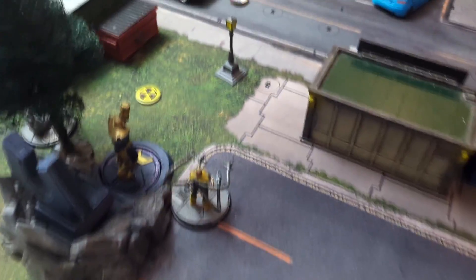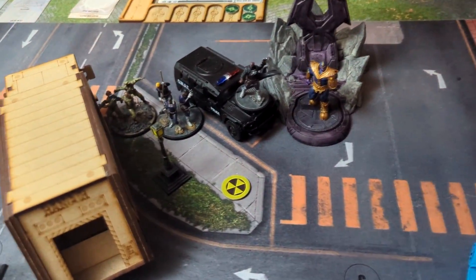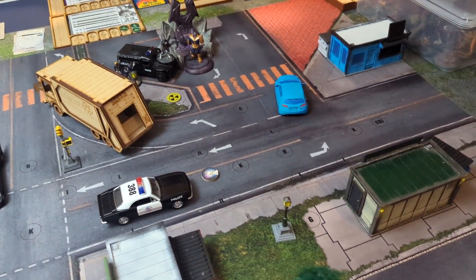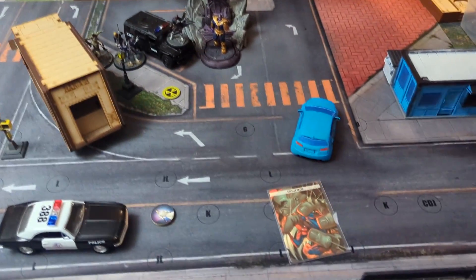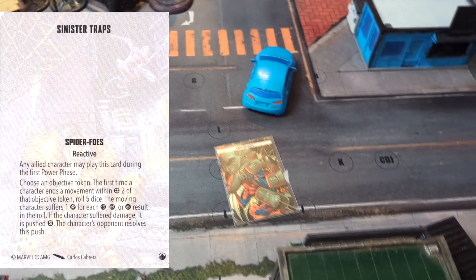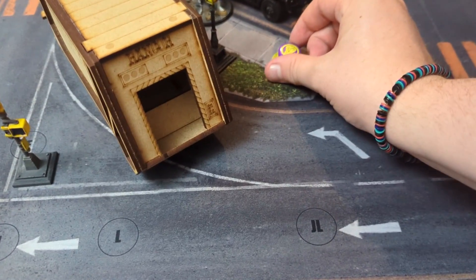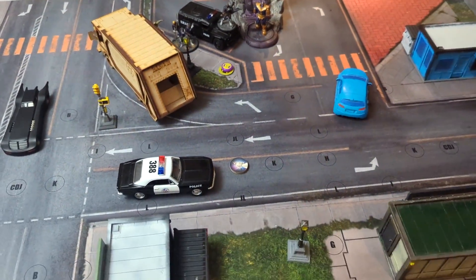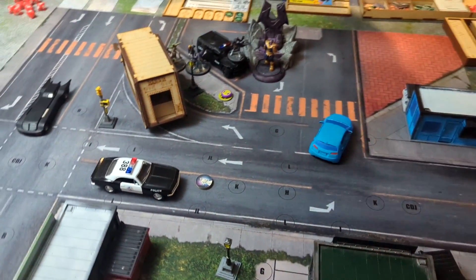We are deployed, everyone down the middle in true Thanos Gauntlet fashion. Before we get into turn one — you won priority — we are going to play some Sinister Traps. Unbelievable. We need a token for that, so we're putting a Thanos Gauntlet token down right there. And yeah, that's our trap.